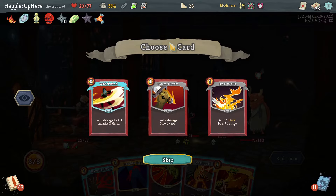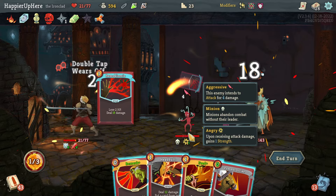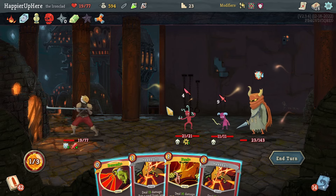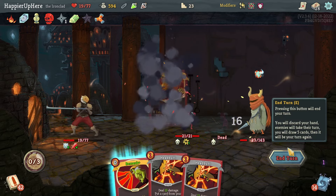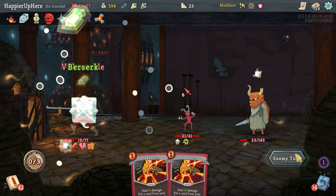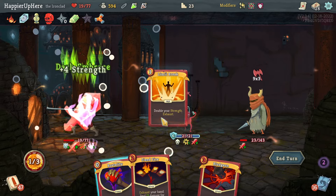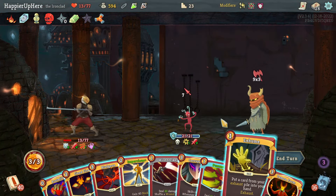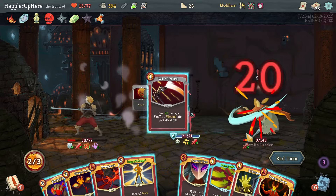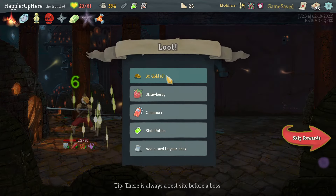Let me take Pommel Strike here. I should have enough — double tap Hemokinesis and then Pommel Strike — that's enough, but I don't have energy for both Headbutt and Feed. Miscalculated. Let's Feed on this one, then maybe I'll get the Offering. There's Dark Embrace and Limit Break. Let's do Berserk — take a little extra damage to help kill next turn. Dark Embrace, Limit Break, then Offering. There's an Exhume to get Feed back, and I can kill with it.